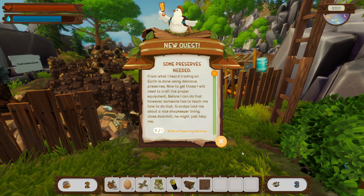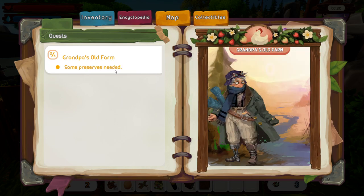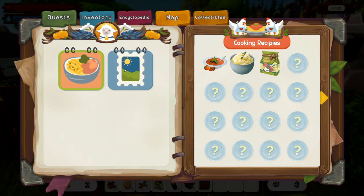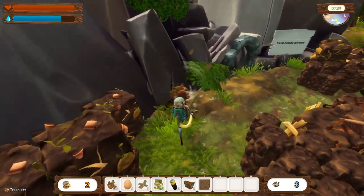First new quest: Some Preserves Needed. Training on Earth is done using delicious preserves. I'll need to craft the proper equipment, but first someone has to teach me. Grandpa told me about a shopkeeper living close downhill — he might help. We need to build a preserving machine. In the quest log we have components, grandpa's old farm, and some preserves needed. Let's grab some resources — we need to vacuum up some of this and remove all the other stuff too.